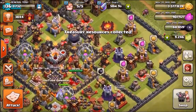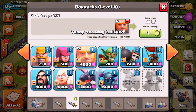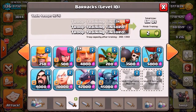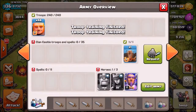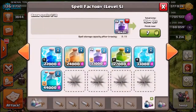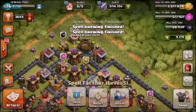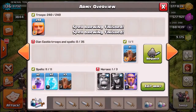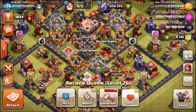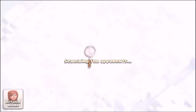Now let's do an all-giant army — maxed out Level 8 Giants only. Let's see how many we can bring. That is 48 maxed out giants. We're bringing two rage spells, two freeze spells, three earthquakes, plus heroes. No wall breakers — it is literally just those Level 8 Giants. Let's go find a match.